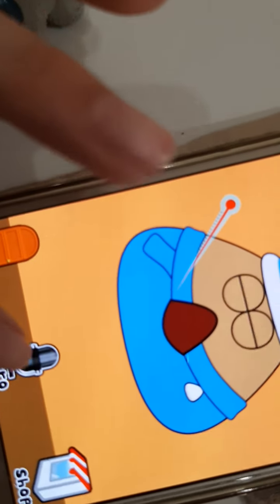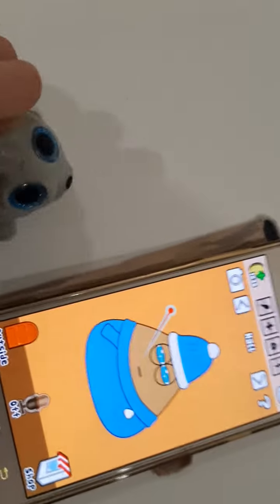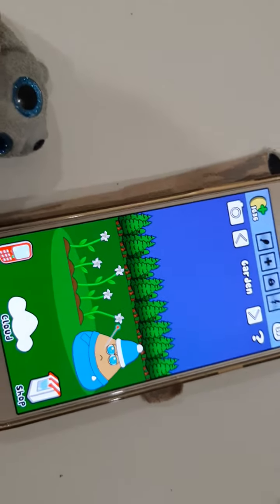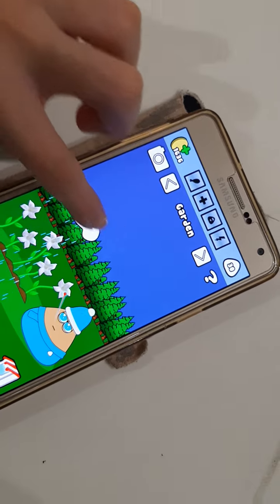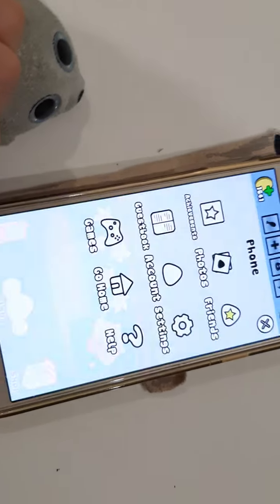But you can turn this on and off in case you don't want him to talk and copy you. So you can go outside here and water the flowers, which only gives you one Pooh coin. And right now I have 1,636. It's not that easy to get coins.